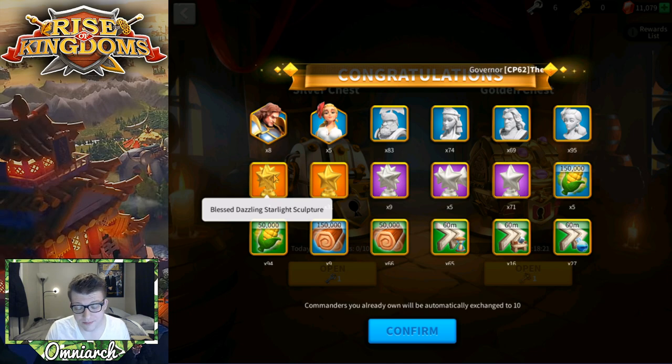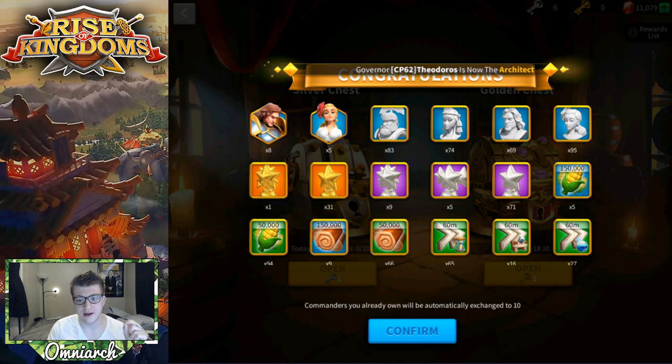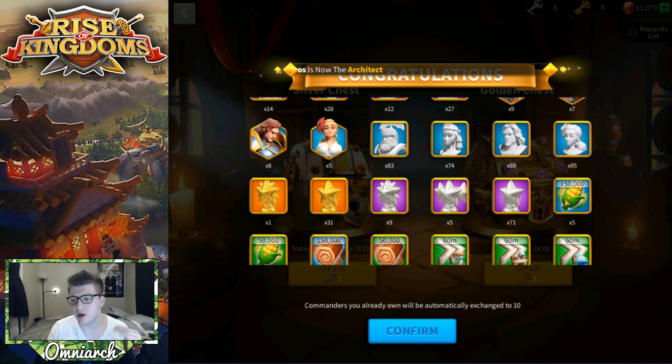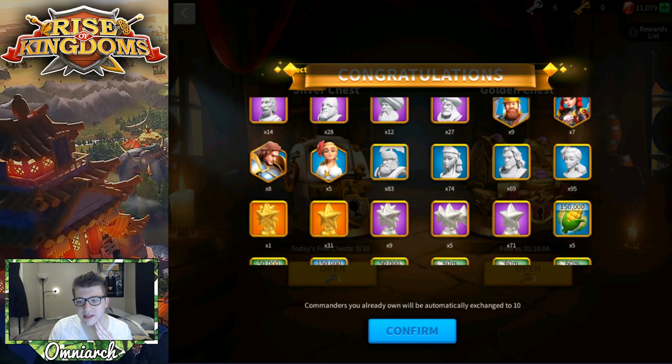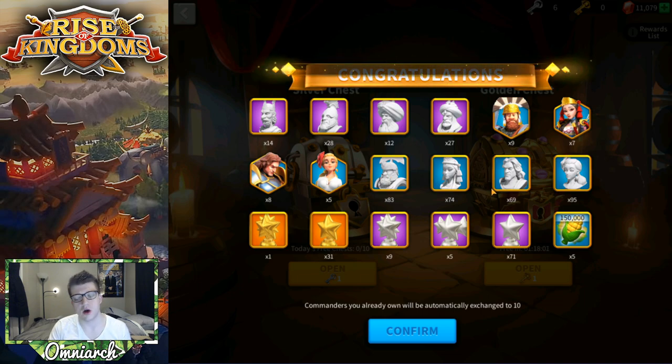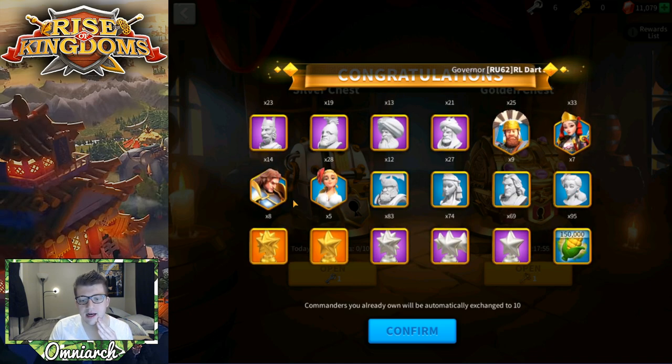I only got one single Blessed Dazzling Starlight sculpture from 201 gold keys — that's actually crazy, the drop rate for that must be really low. It is what it is, I wasn't really looking for those anyway. We got a ton of blue sculptures here, but these are all useless for me — they all just go to the Past Glory event. No point in those.